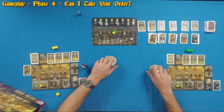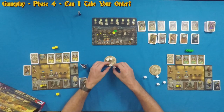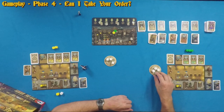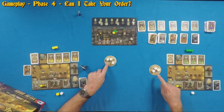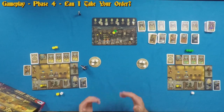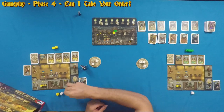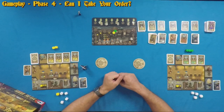Phase four, 'Can I Take Your Order': all players simultaneously roll the four white dice and place them on their beer mat. Starting with the first player, each player selects one die and places it beneath their tavern board. Players go clockwise, each selecting one die. Then the beer coasters travel clockwise — swapping in a two-player game — and drafting continues until each player has four white dice.